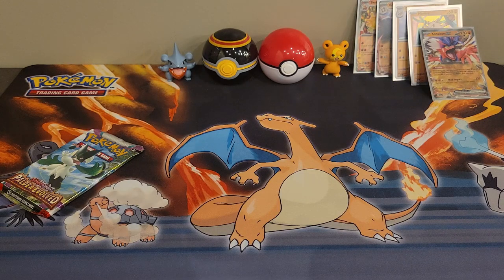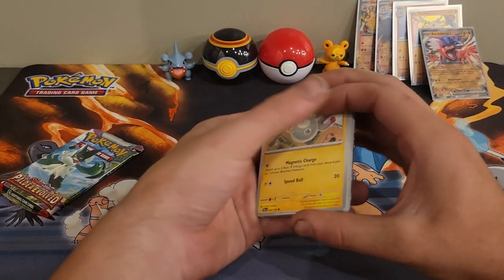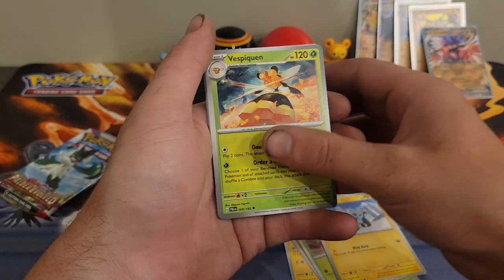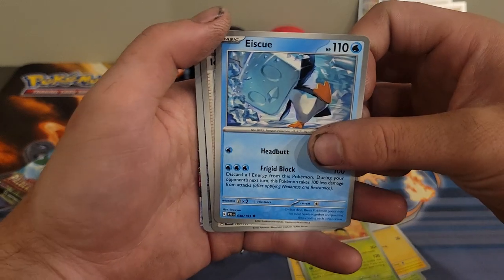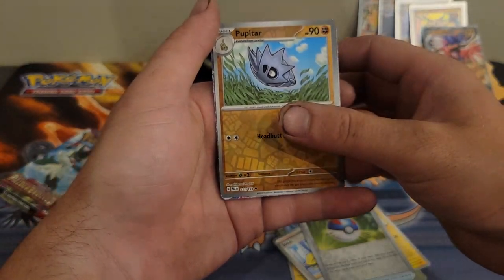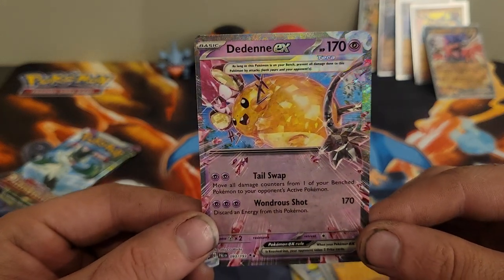Let's move on to Paldea Evolved. There's the code card and the energy. We have Magnemite, a Sylveon, Shanks, Vespiquen, Abomasnow — I still find it hilarious that he's using his head to break ice — Great Ball reverse, Hoppip reverse, and a Tera type Dedenne EX. That is absolutely awesome — I've never pulled a Tera type EX before!